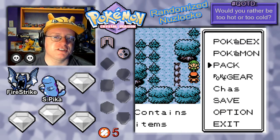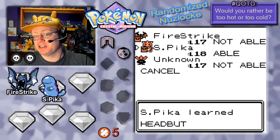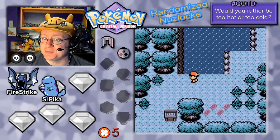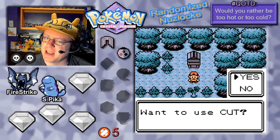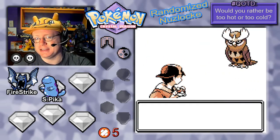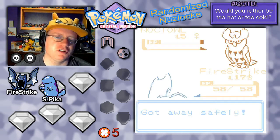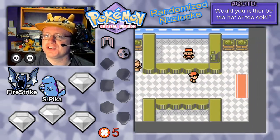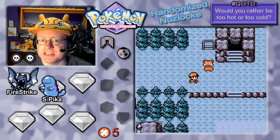We're going to teach Headbutt to Sailor Pika — the Quagsire — who is the only one that can learn it. That's actually a good replacement for Slam. Since we already have an encounter in the forest, we can't get something here, but we're heading back to Azalea Town now that we can Headbutt trees. New encounter coming our way. Interestingly, that cut tree grew back really quick — usually they only grow back when you've left the area. I think they only grow back when you're not looking at them, kind of like the Boo Buddies in Mario Bros.